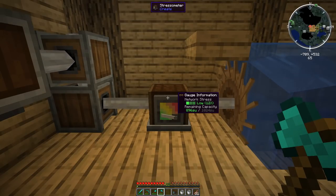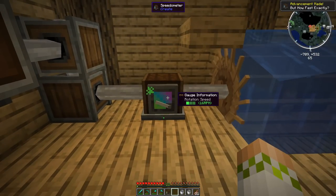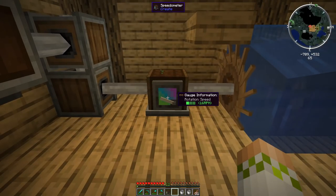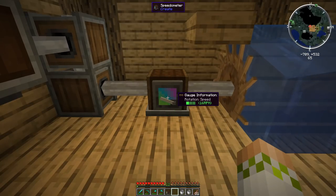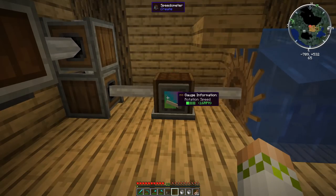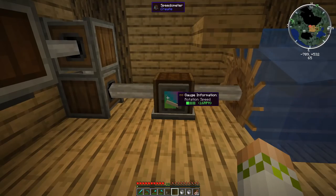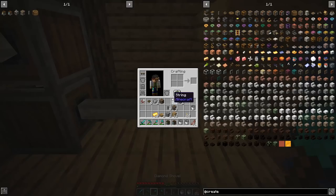If you're ever having trouble with a system or afraid it might not work, having one of these stressometers placed down to keep referencing how much capacity you have left is definitely useful. If we get rid of that and put down the speedometer — it also has a nice visual indication and simply tells us the rotational speed of 16 RPM. If you're working with things that have variable speeds, like the windmills and the water wheels, this can be super useful to know what RPM they're spinning at. It can also be useful in situations like the mechanical mixer where you have a minimum speed requirement to make sure your system is meeting that. I'd pretty much just walk around with these and use them as troubleshooting tools, but you can leave them somewhere if you want — they're not very expensive and they look pretty cool.